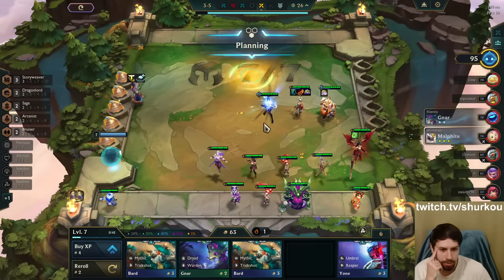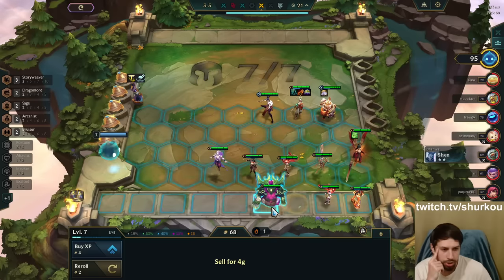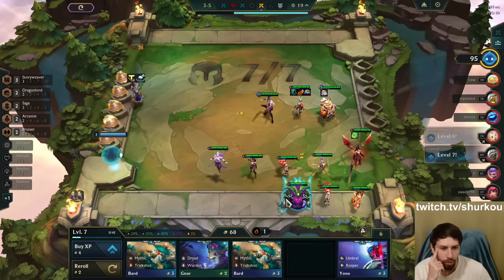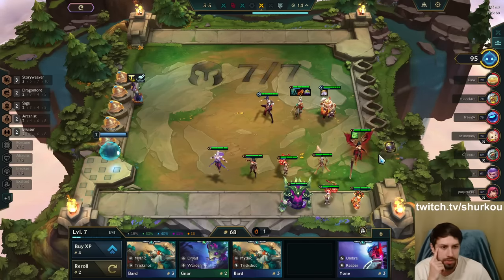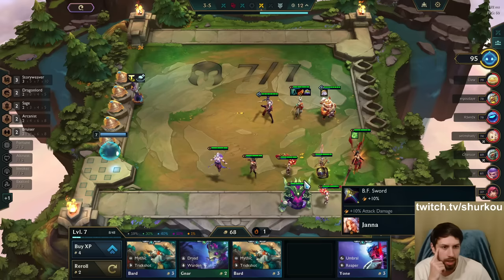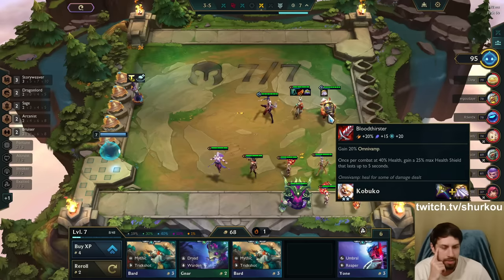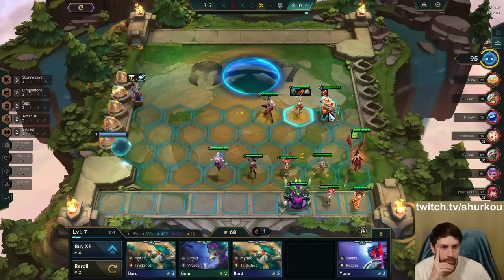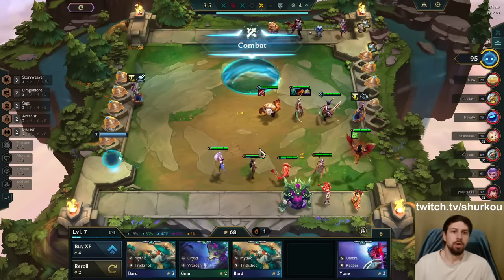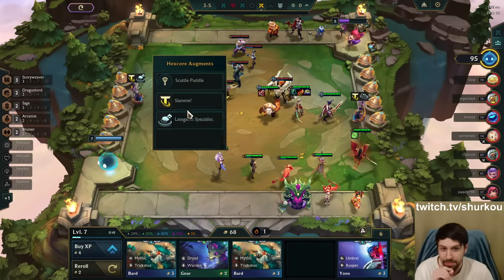Riven 2, good tank, Bruiser. This guy is kind of good — I need a Behemoth though. He's a 4-cost, very nice. We'll have to pop this item on somebody. How bad is BT? It's not even that bad. I'm going straight to level 10, guys — we're skipping level 9. I'm a late game specialist.